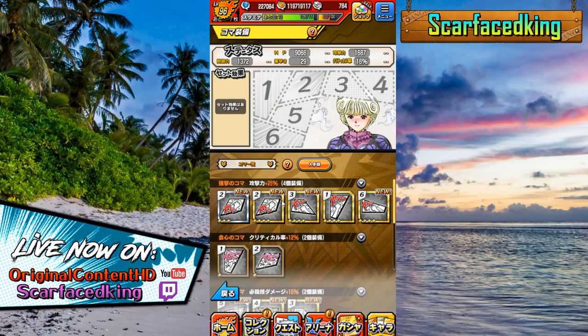You can equip six Koma to each character. Once you have equipped one to a character, it is set to that character — it's not like per team or whatever, like the scenes were. That Koma is on that character, and you have to pay gold to remove it. Each one can only be used by one character at any one time, but if you use gold to remove it, it goes back into your Koma box and you can use it again.